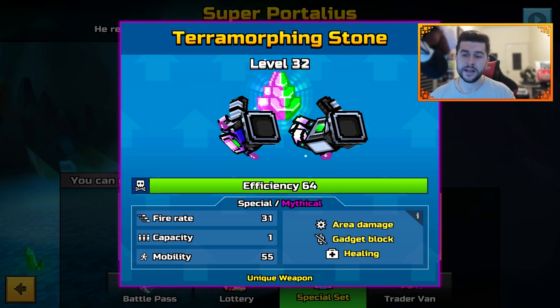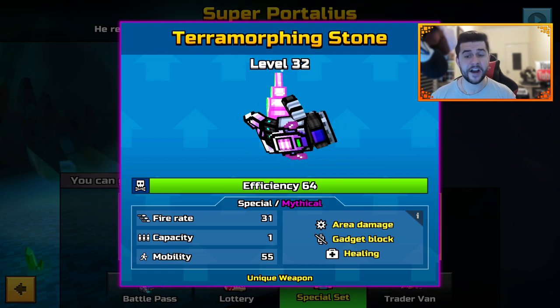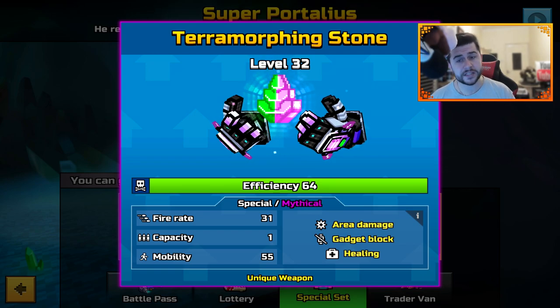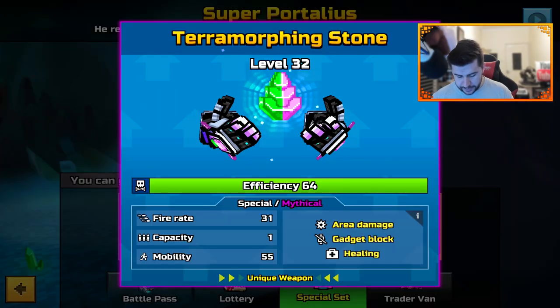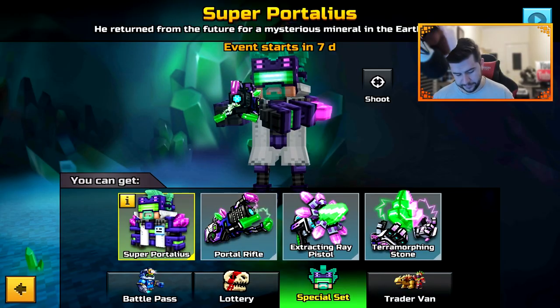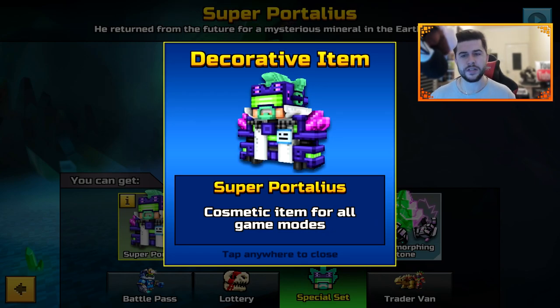The Portal Rifle is a special weapon — Mythical, Area Damage, Gadget Blocker, Healing, Fire Rate 31, Capacity 1, and Mobility 55. So the set includes Special, Backup, and Heavy, plus a new Portaleus skin. I kind of like the fact that they've taken the old one and revived it.